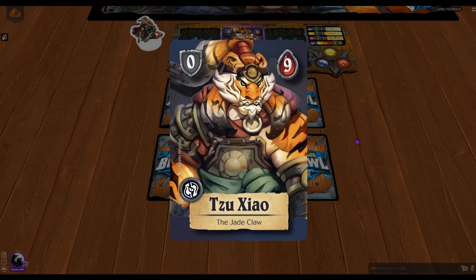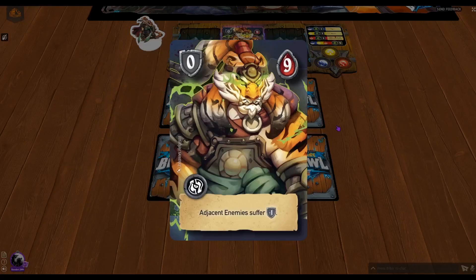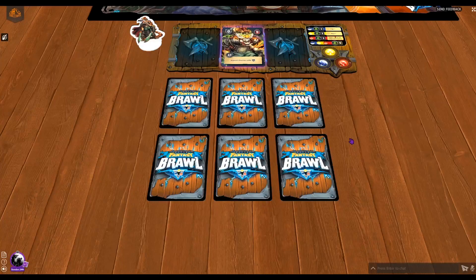Su Xiao has zero armor but nine health — one of the highest in the game. On his upgraded side, the armor and health don't change, but when he upgrades, adjacent enemies suffer minus one armor. That is huge, especially against characters like Dougran or Kilgore — your primary attack character really putting the pain on.